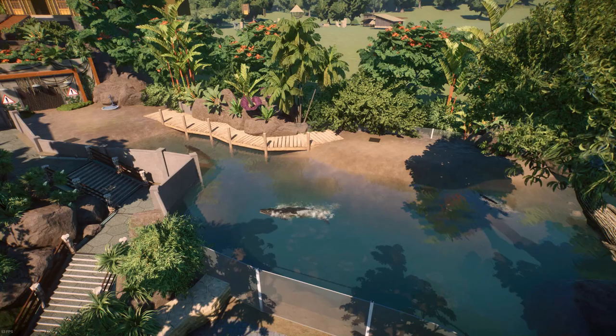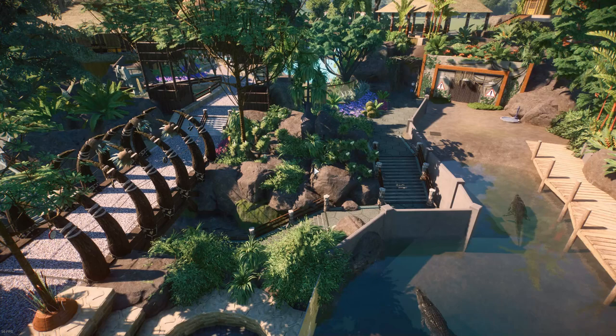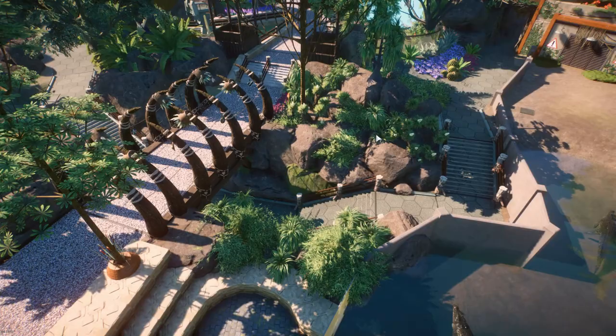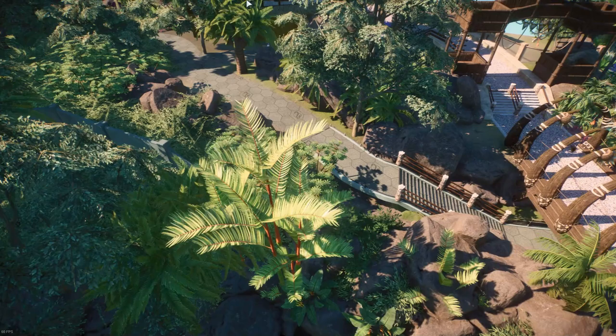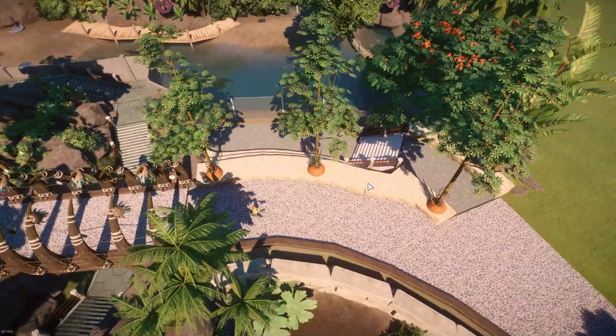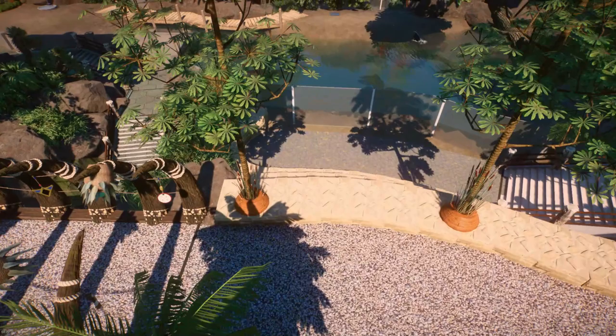Moving on from there, we added quite a bit of foliage work right around this transition into this new section. Added a whole bunch of rocks, many different plants that I just thought looked kind of cool — even though they may or may not be tropical. We kind of just cleaned up the backstage here for the staff pathing and all of that. And then I added in some more trees right here with some planters and some reeds and all that.